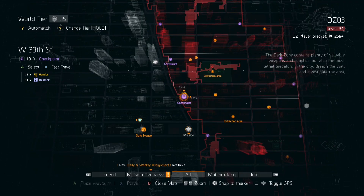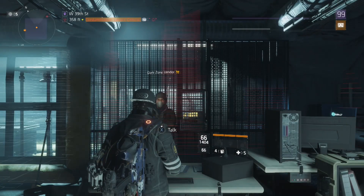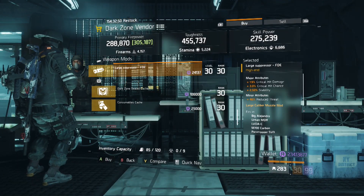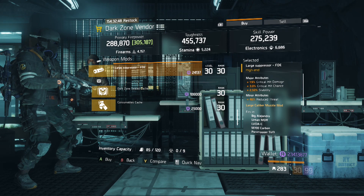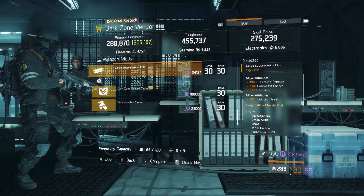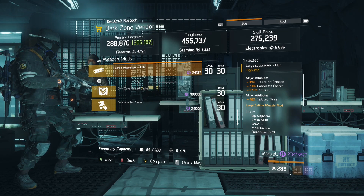Here we are at the West 39 DZ checkpoint. The mod we're looking for is this large suppressor. It rolled with near max critical hit damage, critical hit chance, and stability. This is perfect for any dead eye or high crit damage build.